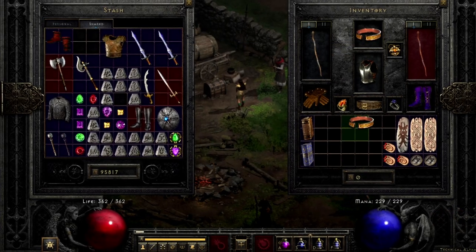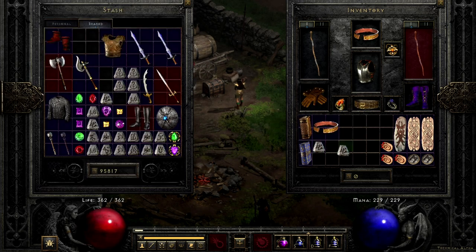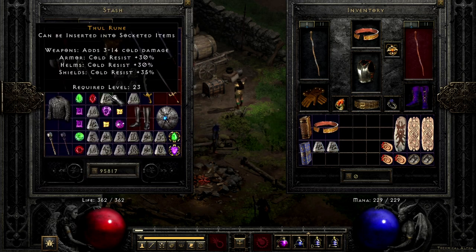Step two: rejoin a game and move your target items from your shared stash to the inventory on your character.